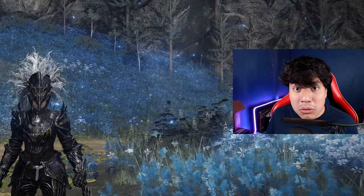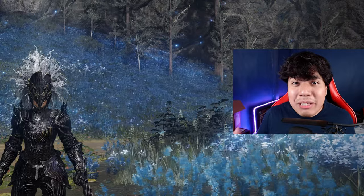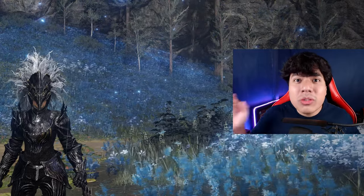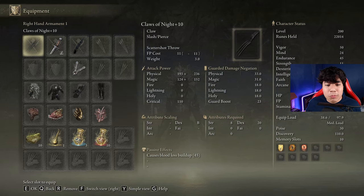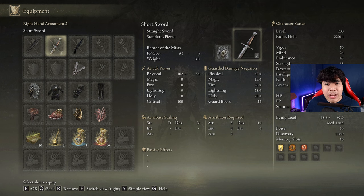Anyways, the damage is still decent, it looks very nice, and it fits the Korean style of this build incredibly well. Those are the main features of this weapon. Now let's take a look at the equipment and stats. We are going to be using the Claws of Night at plus 10, and any skill we have available to cast our main buffs. I strongly recommend having a weapon with the Raptor of the Mists Ash of War to be able to deal the AOE attack against Radahn.